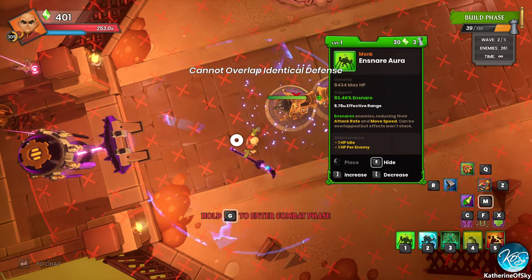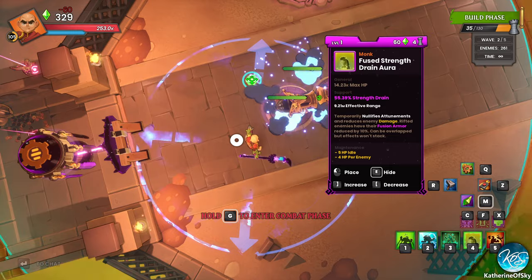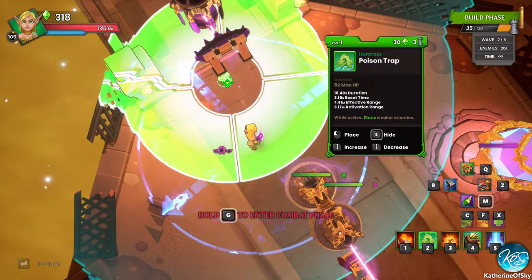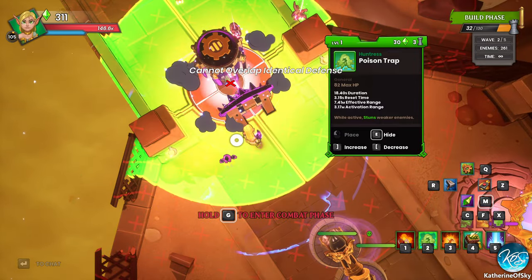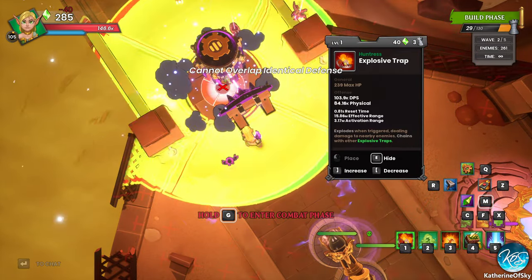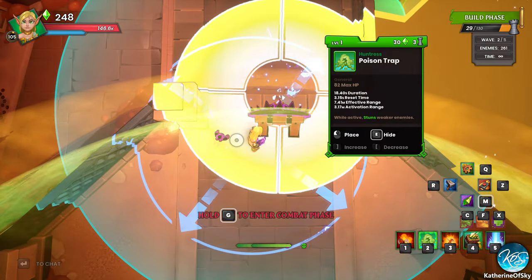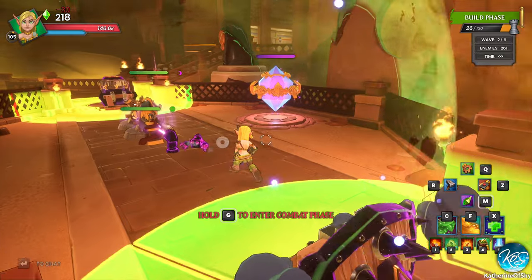I don't know if we're going to need reflects and stuff — we probably will. Also, why is it that if I have a tower selected on one hero, I have to reselect it on a different hero? There's a lot of quality of life stuff that's really missing from this game and I don't really understand it.